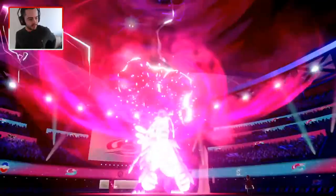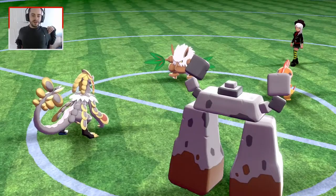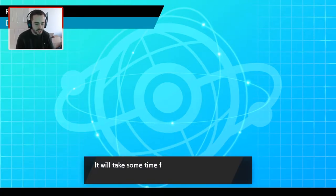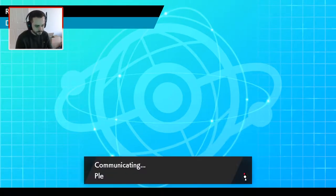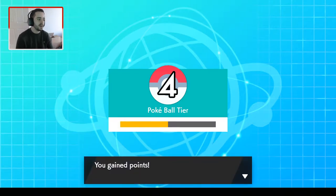My opponent just forfeits. So that was a nice and easy first game. Not going to lie, probably not the most entertaining because it only lasted two turns, but Kommo-o kind of highlighting how much of a threat it can be, although my opponent's team was mono-dark and just didn't have any way of killing me. I find it weird that you would be weak to Fighting on such a team and not carry something like Play Rough on Grimmsnarl. Hopefully we'll get a game which is a bit closer this time.